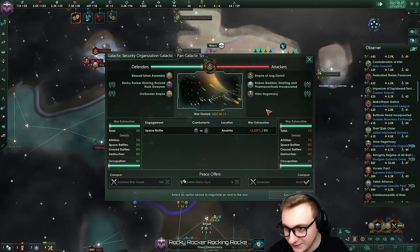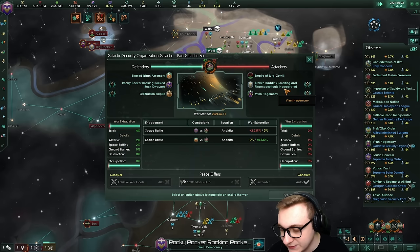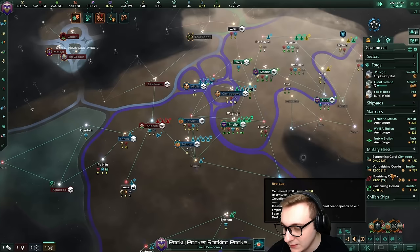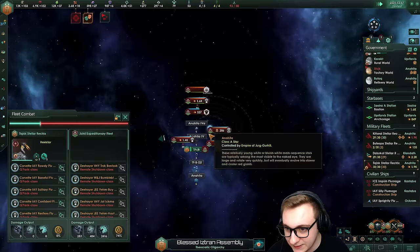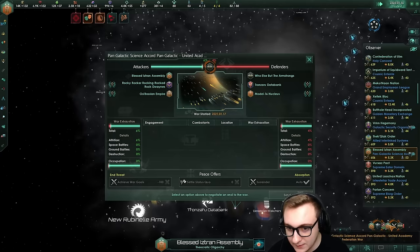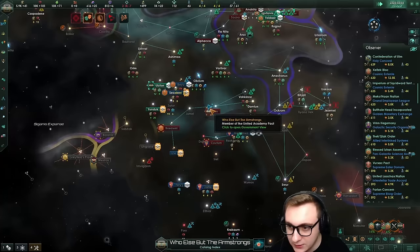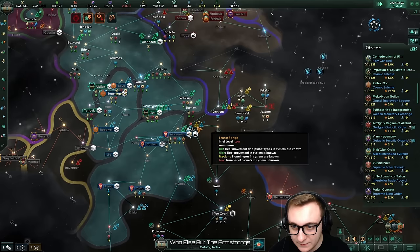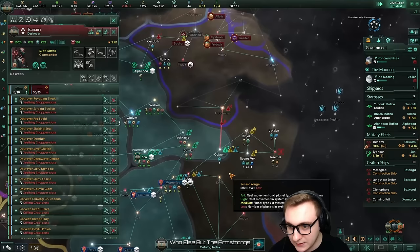Against Broken Baddies, Smelting and Pharmaceuticals Incorporated. The rocks are also fighting the Armstrongs - so they're fighting a war in the south and the northwest. This is not good for them - they've lost a lot of ships, they don't have federation fleets. 7.6k federated fleet against them - you're not winning this. Oh dear. Wait - there's an end threat. Who else but the Armstrongs? A driven assimilator in a federation! How is this allowed? They're just normal robots, but one driven assimilator - very interesting. It has 3.4k and it's just growing.